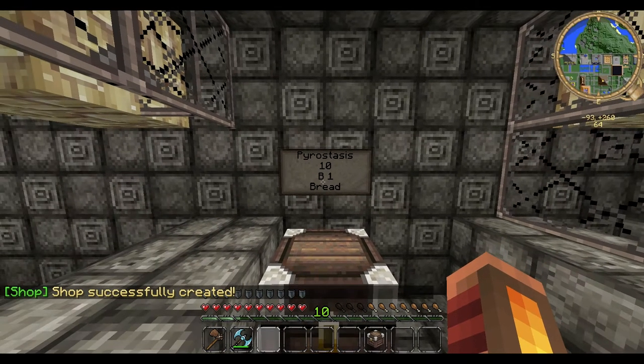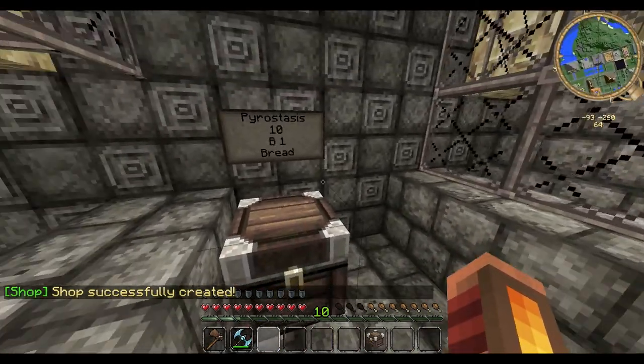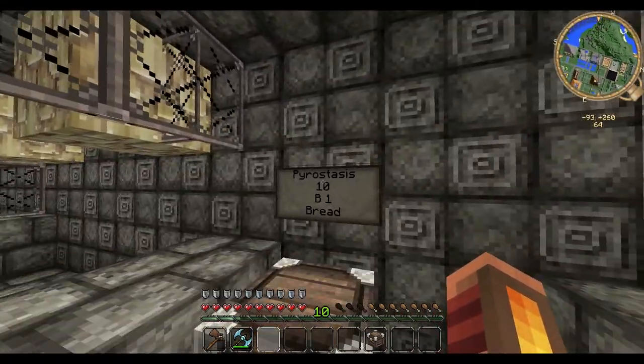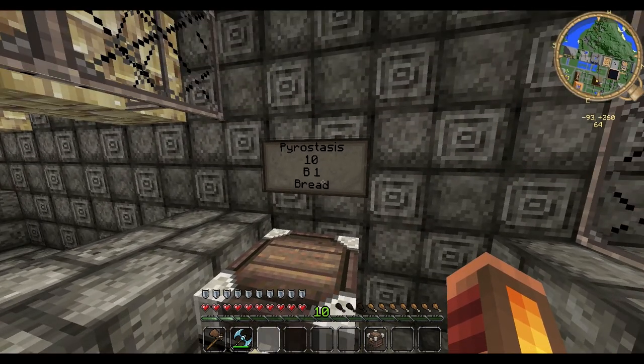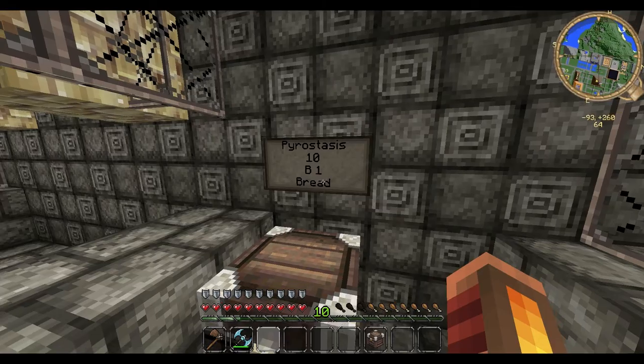You click that and boom, a shop has been made. This now makes your shop protected so this chest can't be looted, the sign can't be broken, the chest can't be broken. Now anytime somebody comes in here and clicks on this sign, you are going to get paid.